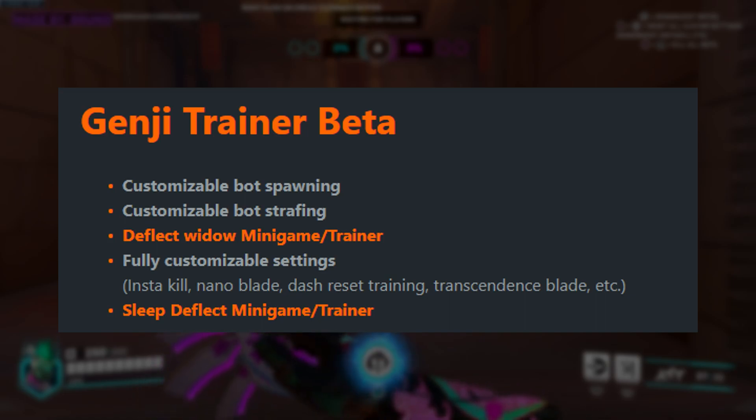There's some customizable bot spawning and bot strafing, the deflect Widow minigame trainer that we just spoke about. You've got some fully customizable settings that covers insta kills, nano blade, dash reset training, and we also have transcendence blade down here which I don't quite understand. I'm not sure how that would work, and of course the sleep deflect mode.